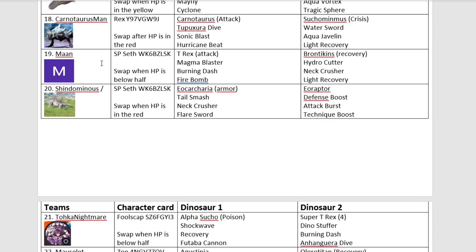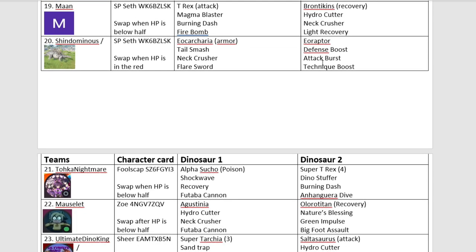Carnotaurus Man with Carnotaurus, of course, and Suchomimus. I really like this Suchomimus — this could be another debut team that does well. We have Marn with T-Rex and Brontokins. If you use Brontokins in a tag tournament, that's very sweaty. Not as sweaty as Shindominus's team — we have Omega Eokarkaria and Eoraptor. Eoraptor in second is so OP in tag formats. I was on the knife edge of whether to ban Eoraptor, but I decided not to, and it kind of worked — not everyone has Eoraptor. This guy is definitely one to watch.